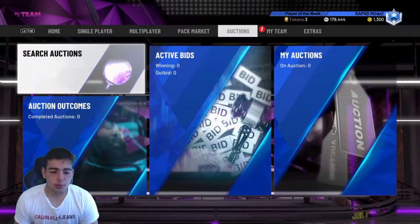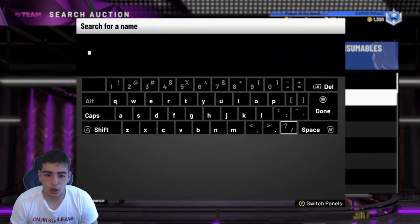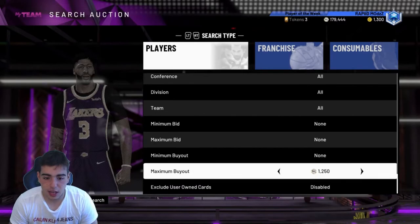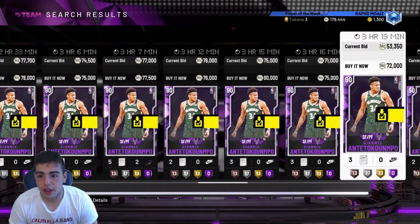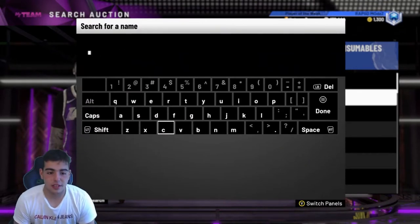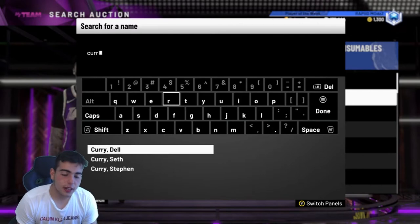As per usual, we usually talk about Amethysts, so we're going to talk about Giannis. Check out his price — yesterday he was sitting around 70K MT, he went up about 10K. So if you have him, you made a couple of bucks, a little bit of MT. Right now Giannis is at 70K. He was at like 65, 67 yesterday, so he went up a little bit. That's a good start.